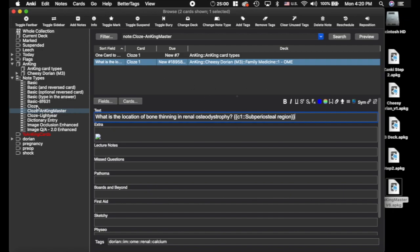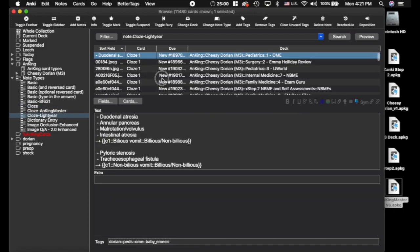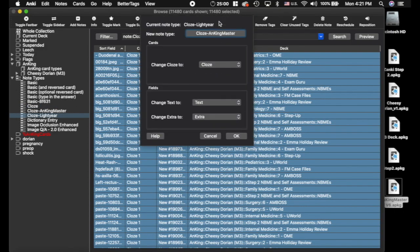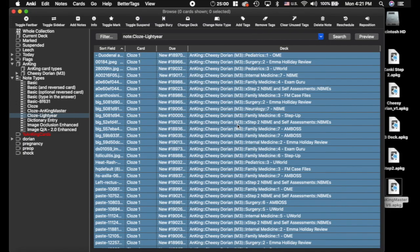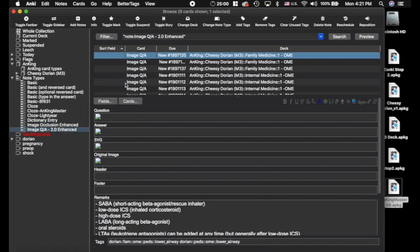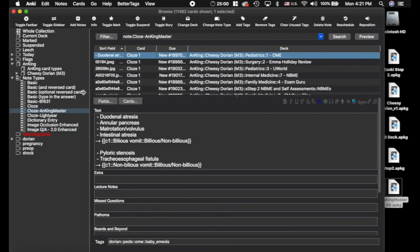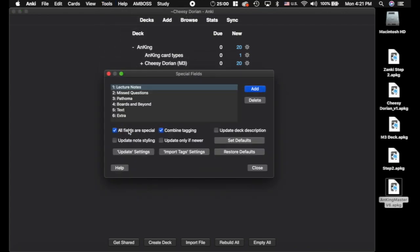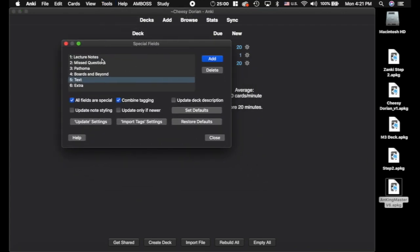The rest of the way, you've got to turn all these cloze cards into the AnKing Master note type. Change note type to AnKing Master. And this image occlusion here, you're not going to want to change — there are nine cards, and I did not include these in the final version, so you could delete these if you want or keep them. But now everything is this card type. So now we're going to set up the Special Fields add-on. Go to Tools, Special Fields — set it up as you like if you want the text and extra protected.